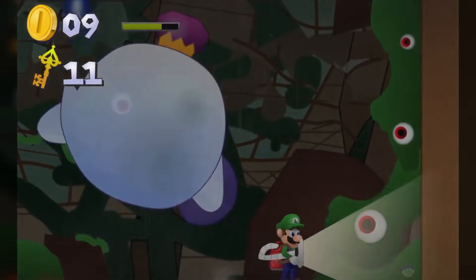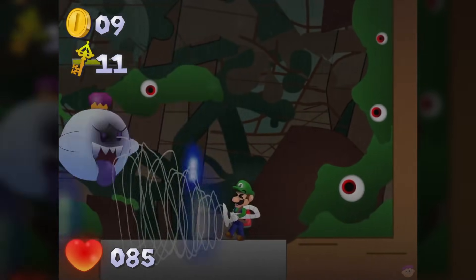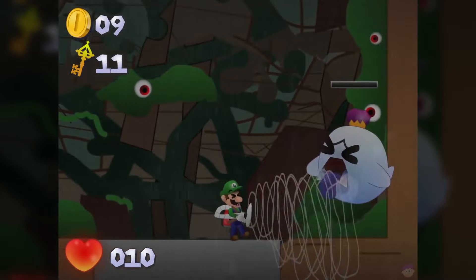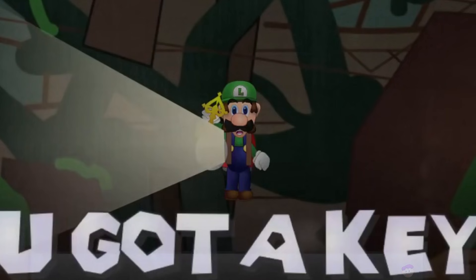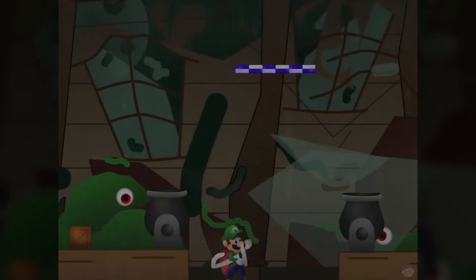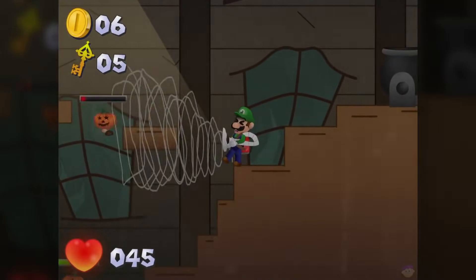Then lastly there's Big King Boo himself. He tosses blue flames into the air that fall back down, and you can deal damage whenever he takes a break from attacking. The fight lasts a while and is a bit repetitive, but push through and you can collect the final key to beat the game. Overall Luigi's Mansion on Scratch is a decent little game — a wee bit janky here and there and I did get softlocked once, but it's an enjoyable game offering a unique experience by converting Luigi's Mansion into a side scroller.